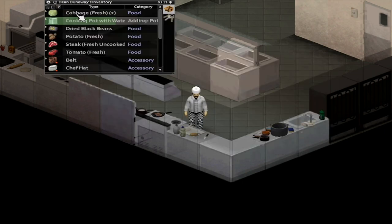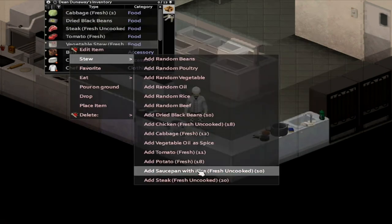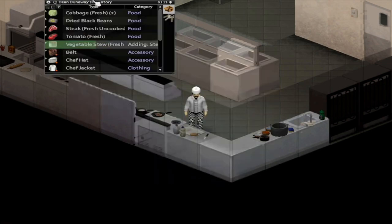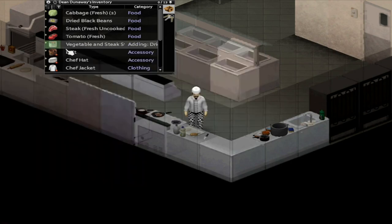Basically, cooking allows you to create far more nutritious and hunger-eradicating meals out of smaller portions of ingredients that you'll use to make those meals, making it far more resource efficient — if that's the right word for it, of course.